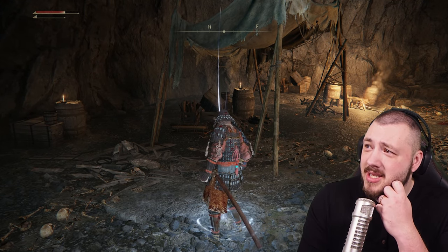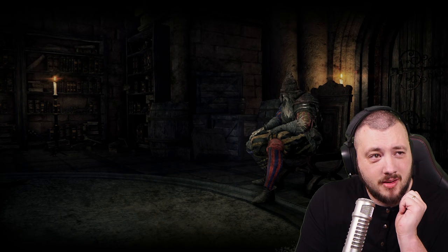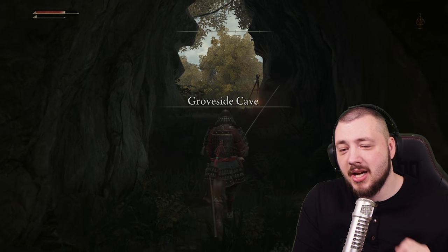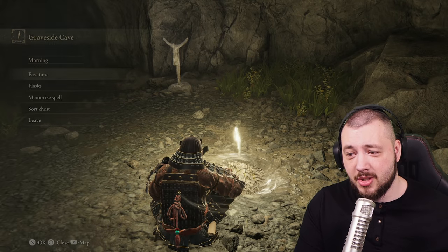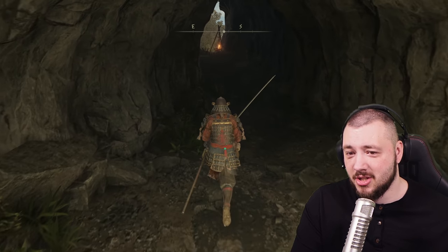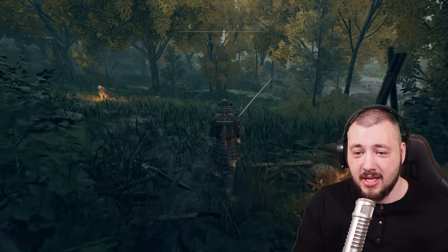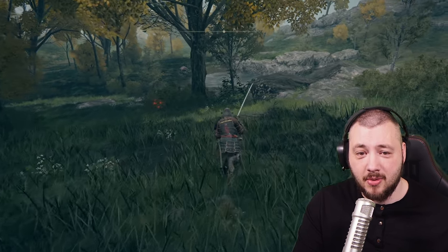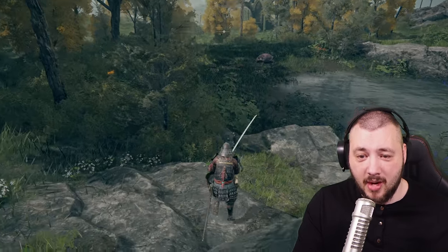You might say this doesn't work against story bosses — it does. The important part is that with the sheath/unsheath ability, the more often you do it on an opponent the more you build toward staggering them in a row. For example, Margit the Fell, the first story boss — hit him two or three times and he gets staggered.